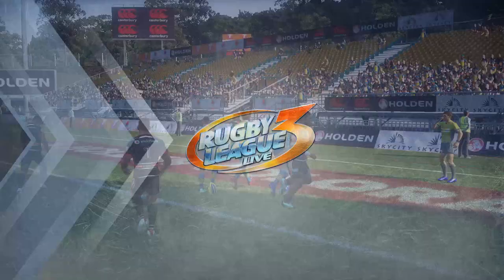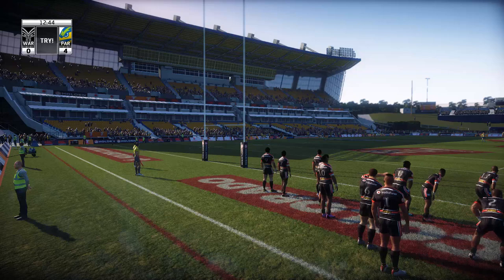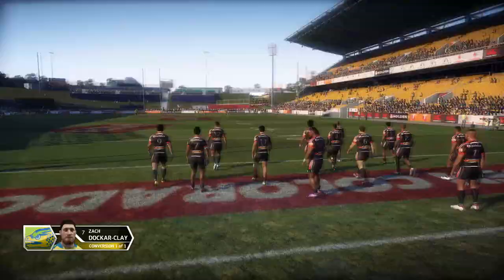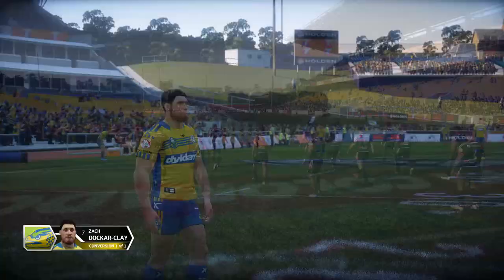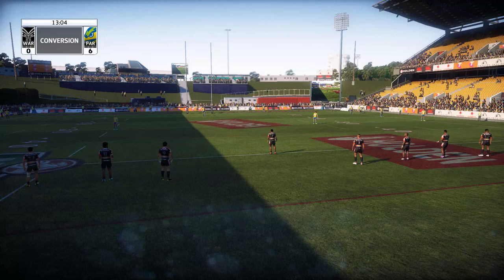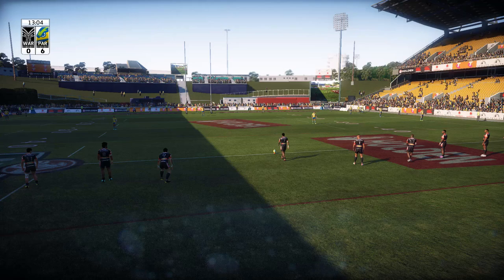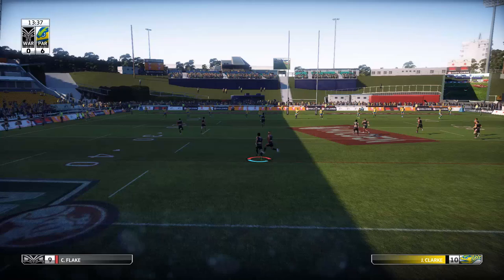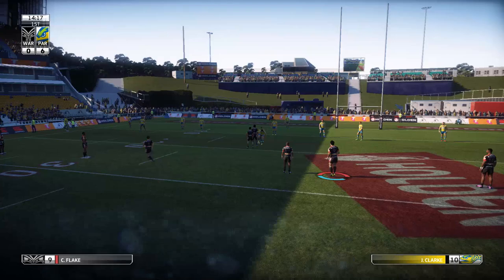Easy stuff — a big gap, everyone left him alone. Four-nil Parramatta. Docker Clay comes in from a distance for the shot at goal — and that is good. Six-nil. Not the start the Warriors wanted, especially at home. The kickoff comes back in — a deep kick, the Eels make a monster hit on the try line. First tackle, then the Eels again — Flake picks up and puts down with a big tackle.